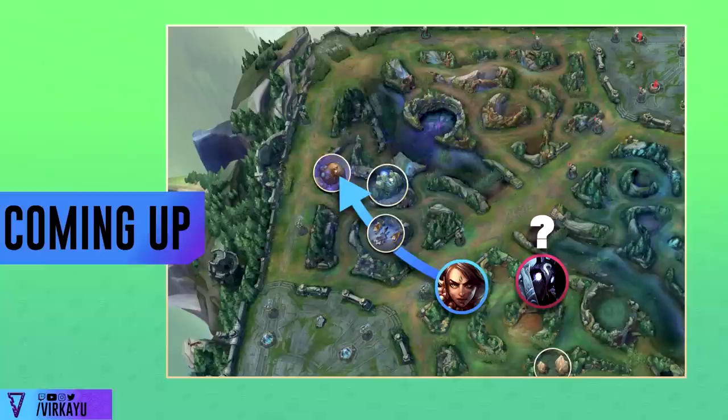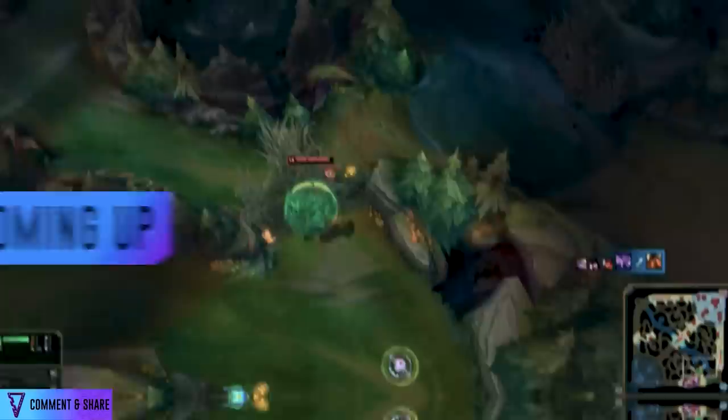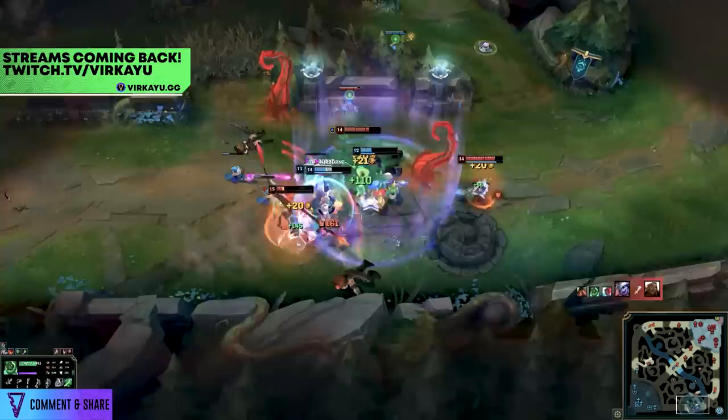What if I told you Canyon was going to be 20 CS down against an enemy jungler on Nidalee, and he was going to die at a level 3 dive on the top lane, and the game looked absolutely losable, but he was doing everything you should be doing to win in Season 13, and he does. We're going to look at how he does it, and how you should be doing that, and how exactly we can avoid these pitfalls while doing everything correctly to win every single game.